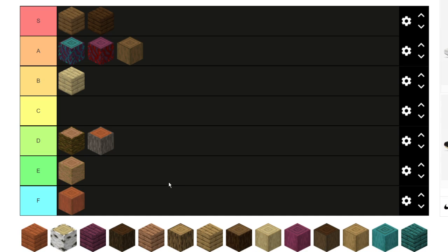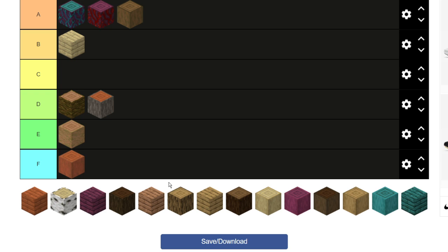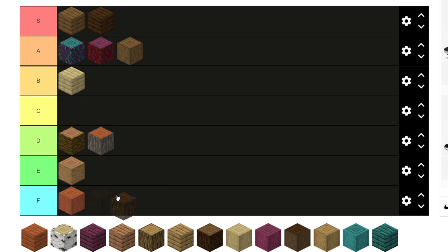Dark oak logs I'm gonna keep in C. They're really cool but I just feel they're too dark — like dark oak planks I know are dark but you can use them with a lot of builds. Dark oak logs just feel too dark in every single way. I'm keeping them in C — they're not the worst, they don't look bad, it's a pass but not a fail.